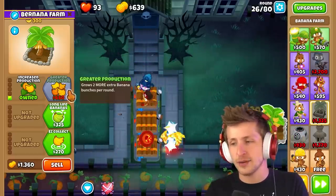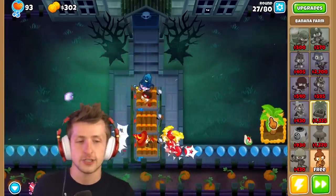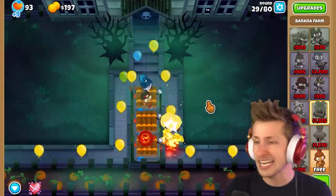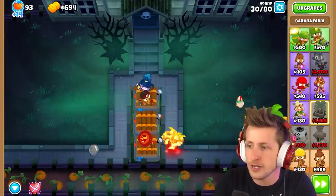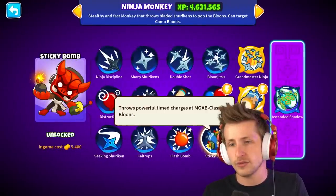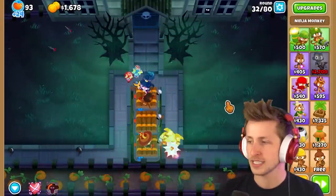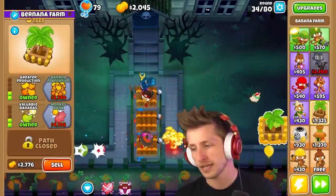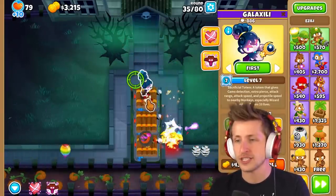I've been loving banks recently — banks are way more fun when doing challenges without cross paths. I need $4,000 but I don't think I'll be able to get that. Plus we have a Moab to deal with. We need an evil tower — sticky bomb is definitely evil, but that's $5,000 and there's zero possibility of getting that. I want a bank. Wall of fire is such a good upgrade — wall of fire is so saucy.